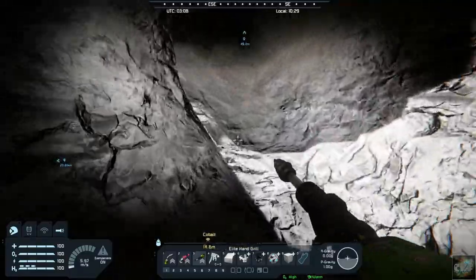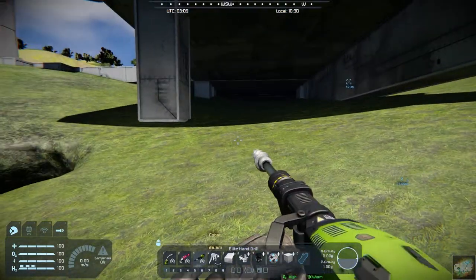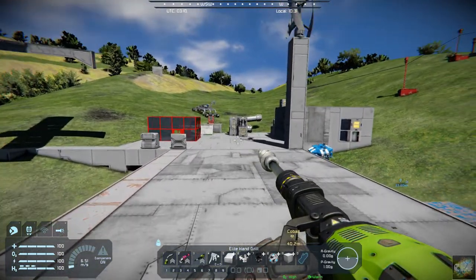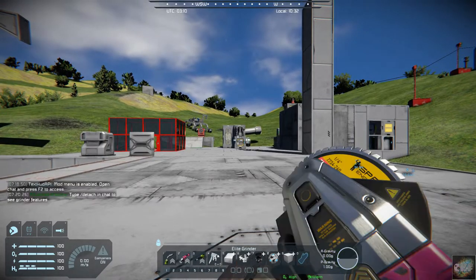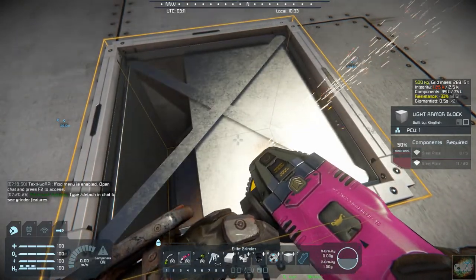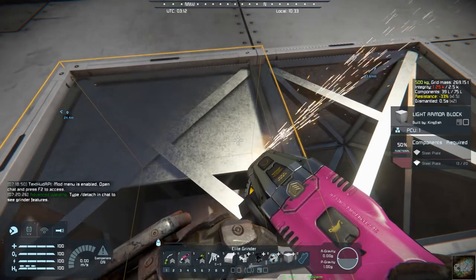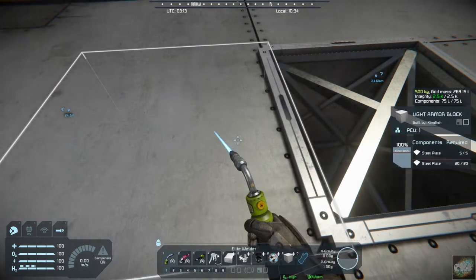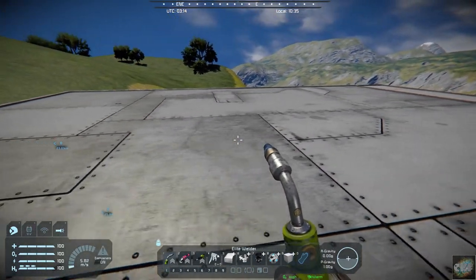If I can get out of here, we'll come up here and get up above. All right, let's try the grinder — let's just take a block here. See, much, much quieter. Now let's try the welder. It really quiets the tools down.